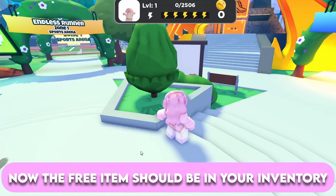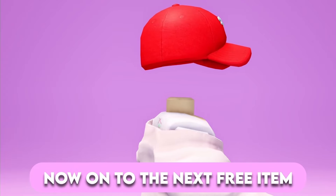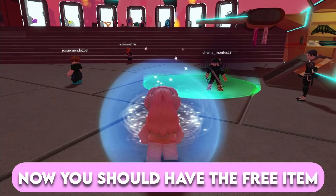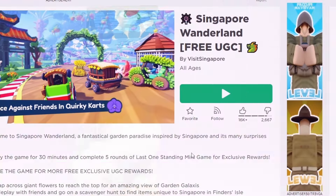The free item should now be in your inventory. This is the free item — it's a pretty cool hat. Now on to the next free item, just join this game. You should have a free item automatically. This is the free item — I wonder if you get smarter from this hat.